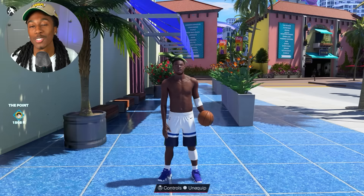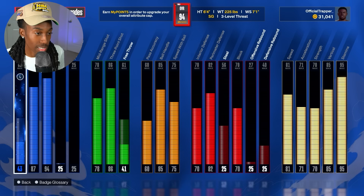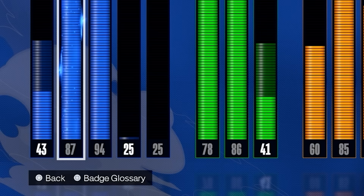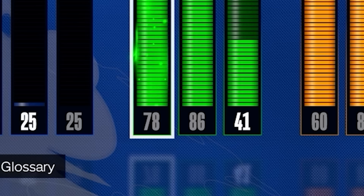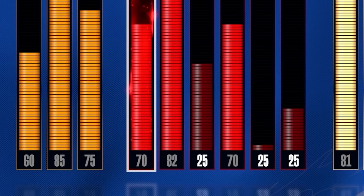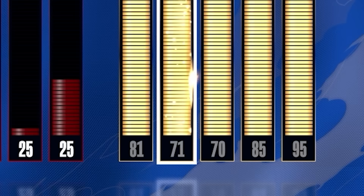What's good y'all, we're back on NBA 2K24 and today we got Anthony Edwards out here at the park. I tried to make this build as realistic as possible. We got an 87 driving layup, 94 driving dunk, 78 mid-range, 86 three-pointer — it's a little higher than his 2K rating, but I gave him a 72 interior, 82 perimeter, and a 70 block so we can get chase downs with him.